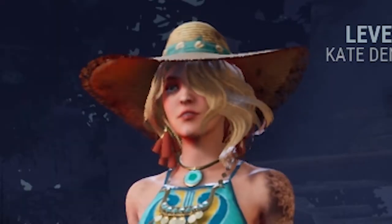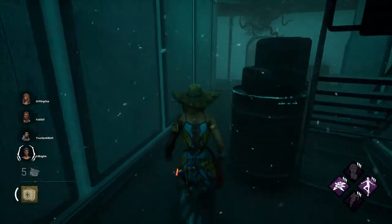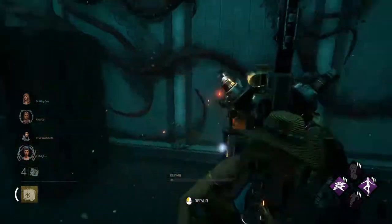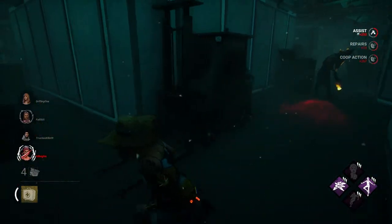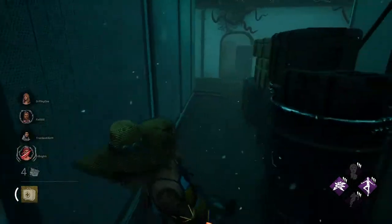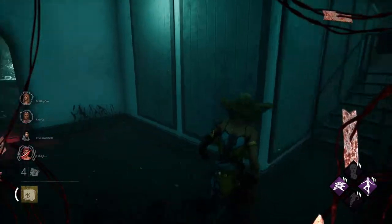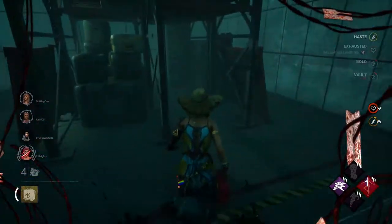Let's get started. We are on the Underground Complex — a fantastic map for Balanced Landing. What are you doing? He'll go for me — he will not. Balance comes into play and I make some good distance.